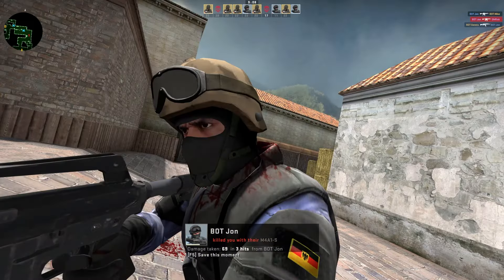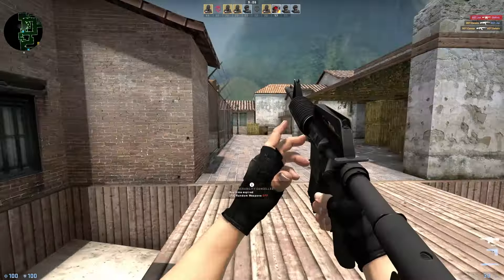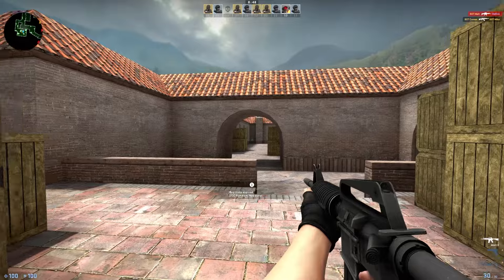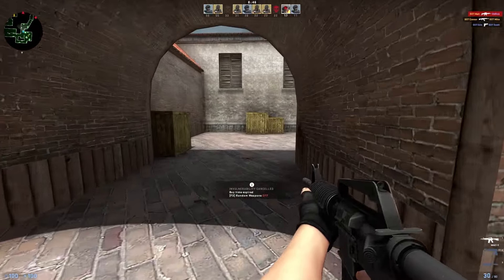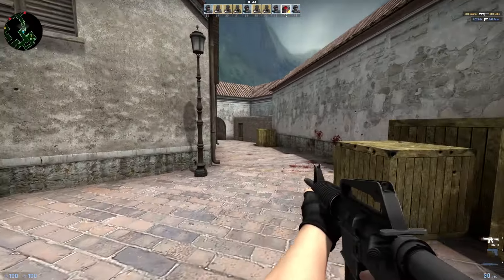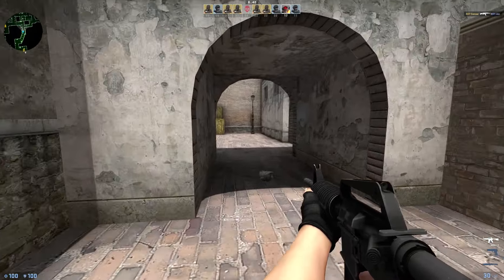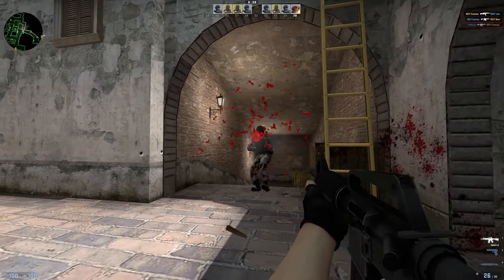I don't remember that part of Inferno. Is that church? We even got the classic knife in the game too. Pretty cool. It's like the mod developer took the classic maps and completely transformed them for CSGO — CS Classic Offensive.